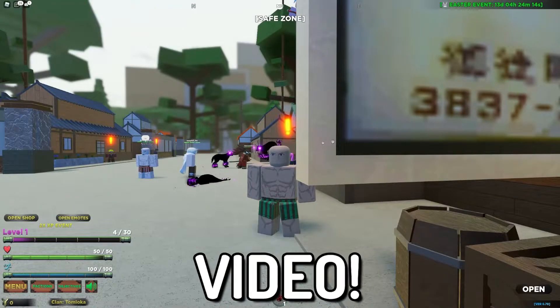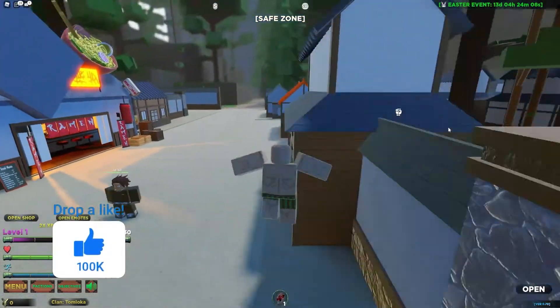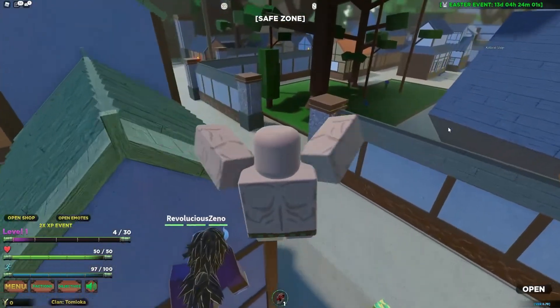Hello there and welcome back to another video. Today we are inside Slayers Unleashed — a new shadow update has come out which adds a shadow boss and shadow, which is awesome. Before I start anything off I need to get out of this, not sure what's happening over here.